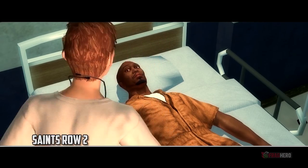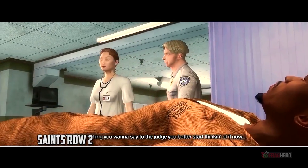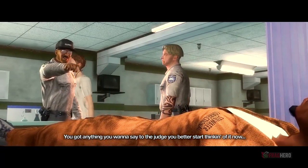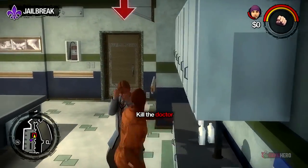Everything in Saints Row must start and end with a boom, and this prison escape scenario is no exception to the rule. Starting out in the infirmary building you have the choice to either sneak to the upper level, or to take out the whole guard crew, guns blazing and everything.